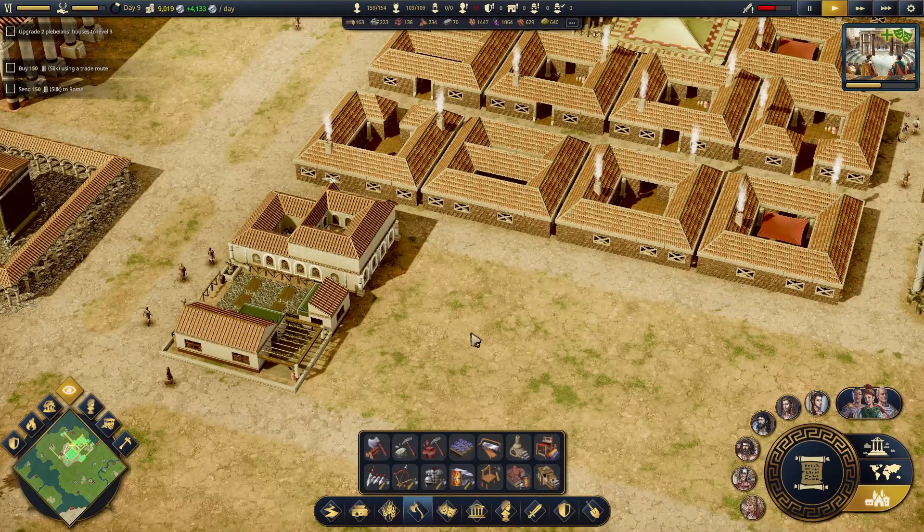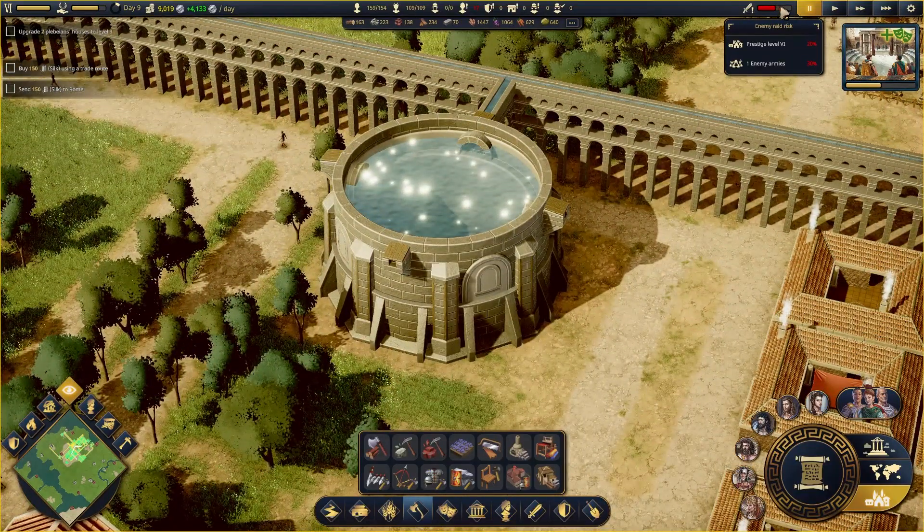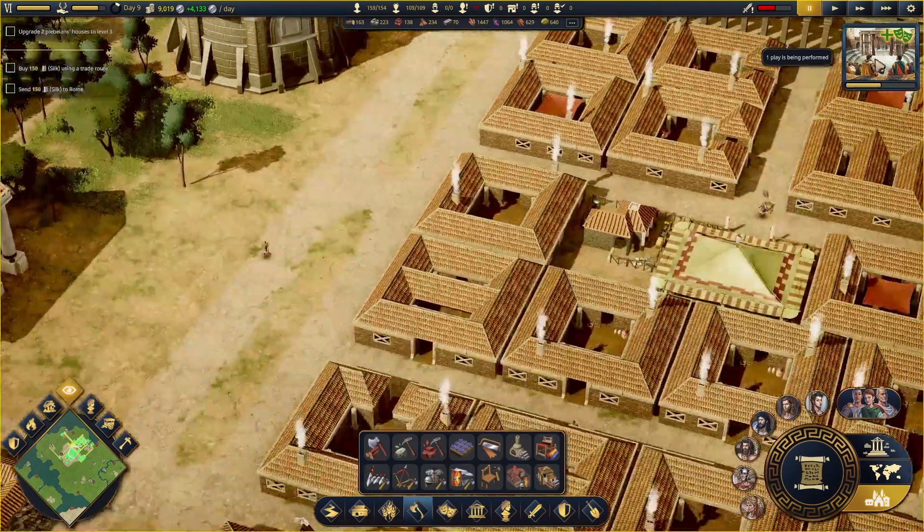So what I want to do is pause the game. How are we doing for money? We're doing great for money. This, I assume, is mounting. So the more prestige I get, the more these armies are going to show up.